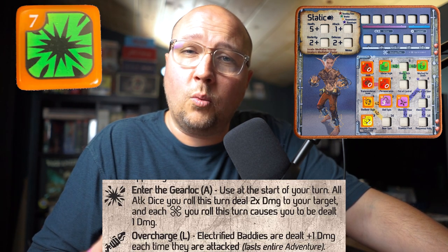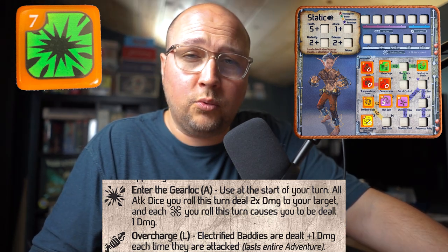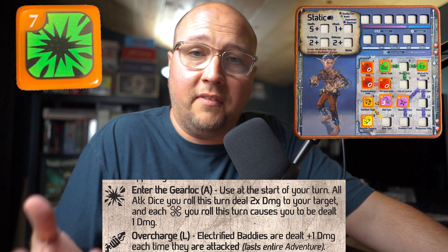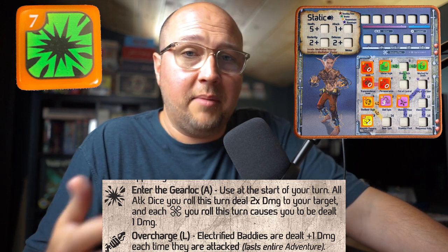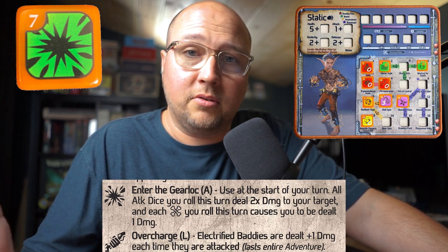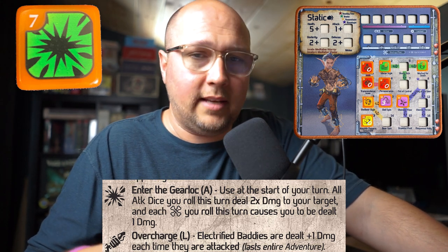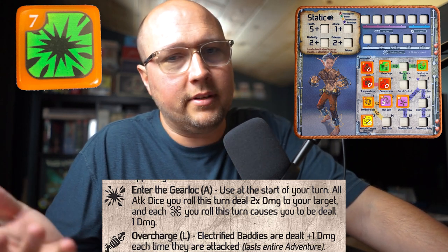I mentioned one bonus skill that I absolutely love, and it's Out of Control. Remember how you can stack attack dice with Inner Peace and fund them with free decks from Perseverance? Well, the Enter the Gear Lock result will allow you to double your attack that turn. Imagine a fistful of attack dice that are doubled — that's the thing to save up to knock out those 20-point baddies or tyrants. There is a trade-off though: it is completely overpowered — you are damaged for every bone you roll.